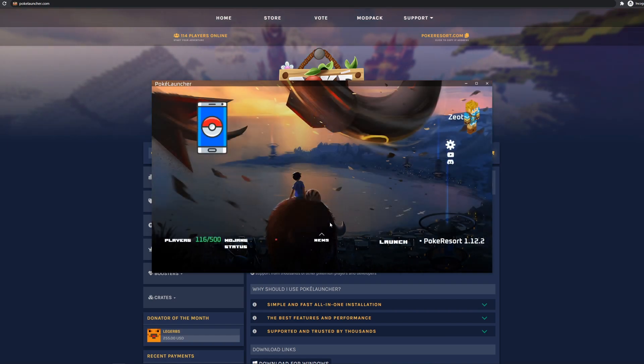From here, you will see a bunch of useful stuff like your Minecraft character, the Mojang server status, and an options button to configure PokeLauncher or add new mods. Don't worry about any of that for now — you can come back and play around with it later. For now, just click Launch in the bottom right corner.